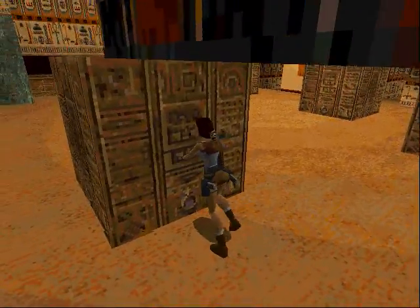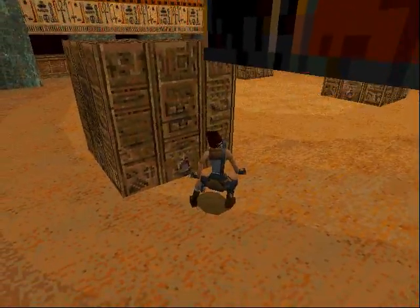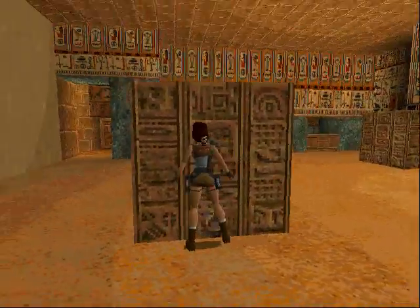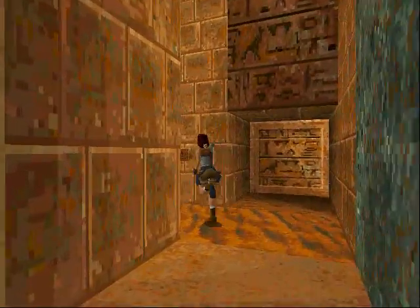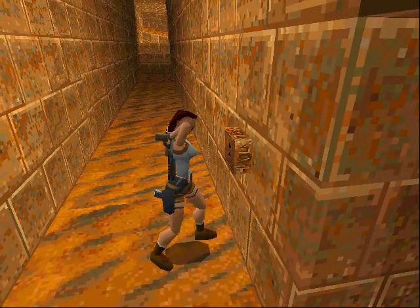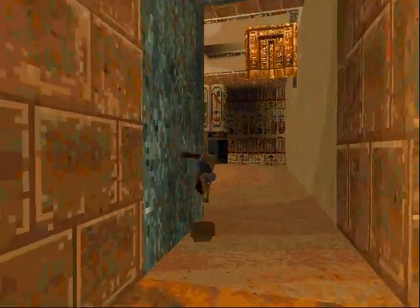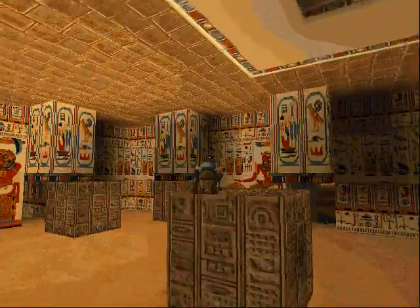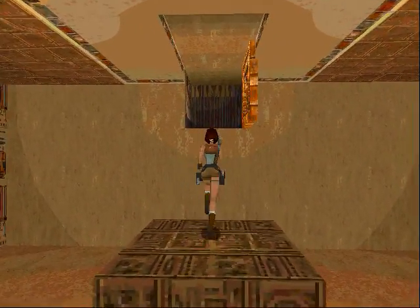I'm gonna push this block out a little bit — you'll see why in just a few seconds. Now we're gonna run over here and put some keys in — the beauty of sapphire keys — into that odd keyhole that actually opens both doors. Yeah it does. You don't need to go over there, you need to go up here first. You can go over there but we end up over there anyway, so it's better to just move up.